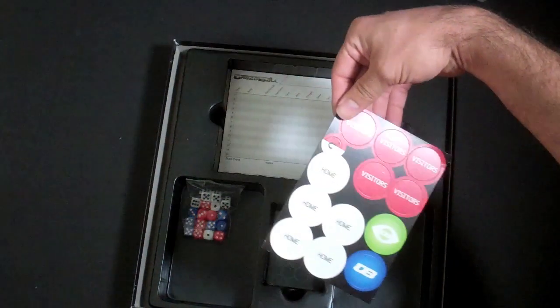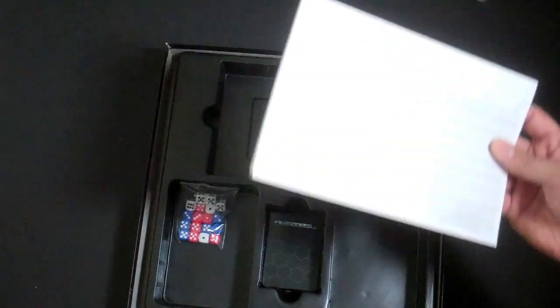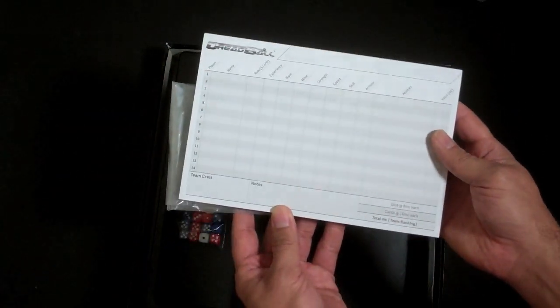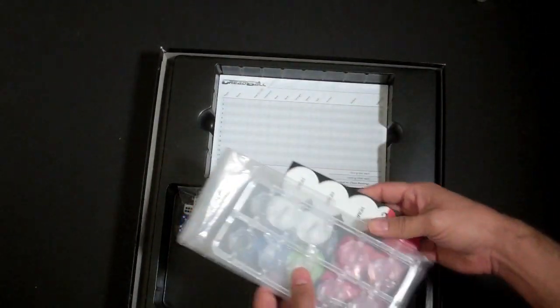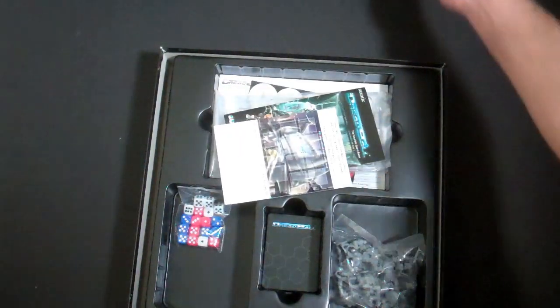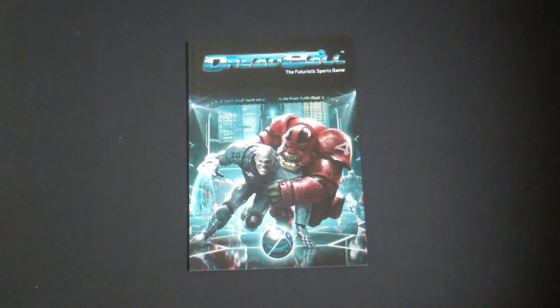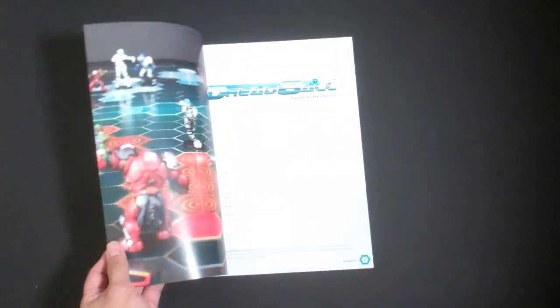You get your various tokens for keeping track of what's going on, and little game cards you use to track what's happening within each particular game. That is the contents of the box set. Now let's go a little more in depth into the rulebook. It's soft cover, magazine-style format, full color, and 80 pages.